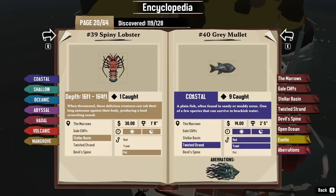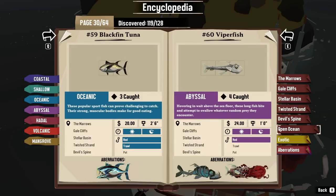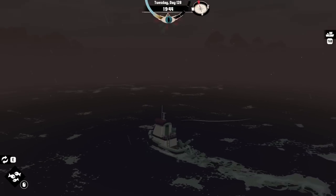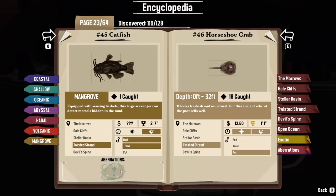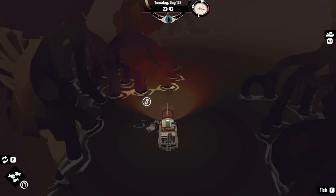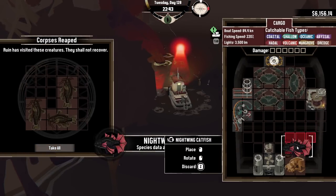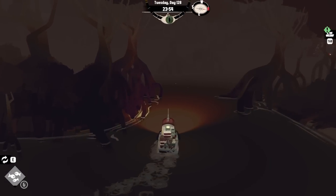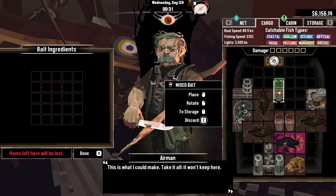Good. This is my least favorite spot. So that means we only have the twisted strand and the open ocean left — this is going to be painful. I also didn't realize the sunfish had an aberration. Now we just roll up to the twisted strand in the dead of night, and the catfish is a nighttime thing. Here you are — give me your weirdness. A nightwing catfish — oh, I like that one. Although an idea while I'm here: I can bring these fish over to the airman and then he can turn my fish into bait. Very nice, very lovely.